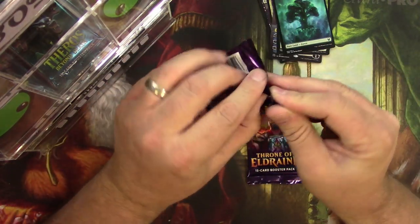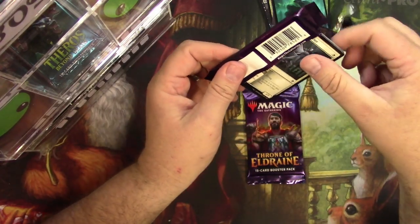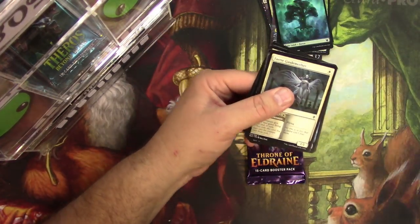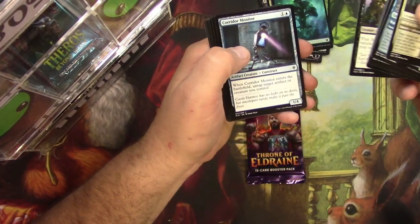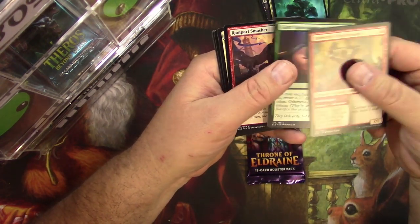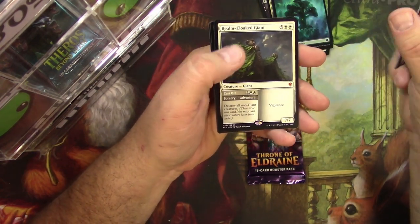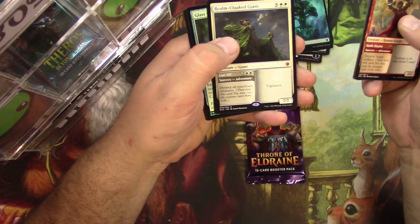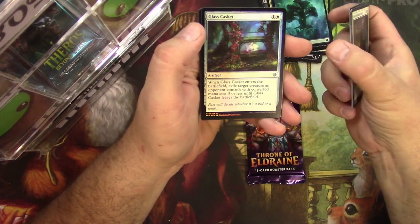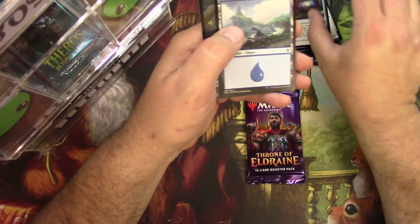Alright, Throne of Eldraine: Embercleave, Shieldbreaker Giant, Opportunity, Rampart Smasher, and a Realm-Cloaker Giant. Wow, this has been pretty good so far for you, and a foil Glass Casket — very nice. A couple of mythics.